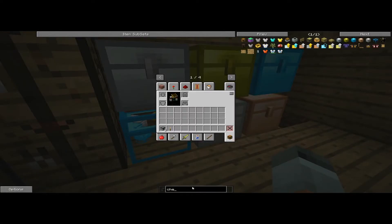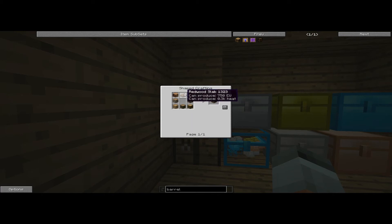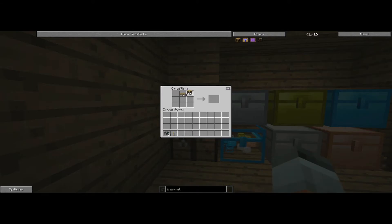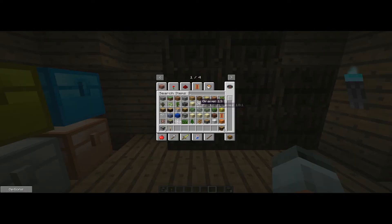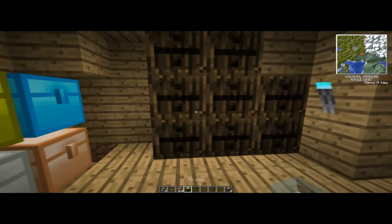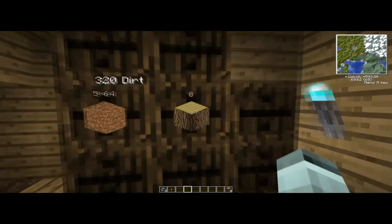Something else I absolutely love: barrels. All you need is a slab and some kind of log all around it. These might not look great, but they're cheap — you get eight barrels from one recipe. They take up one spot. After you've been mining and have tons of dirt scattered all over your inventory, you just right-click on the barrel and keep right-clicking and it'll put it all in. Really easy for after you go mining — you just pop items right in.